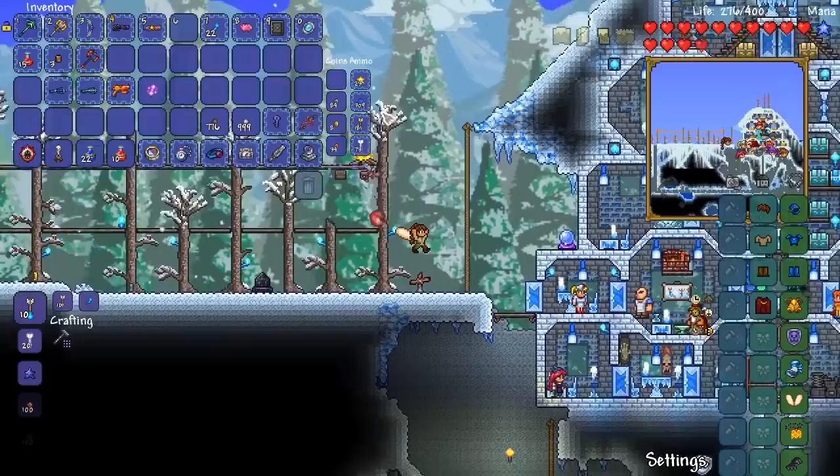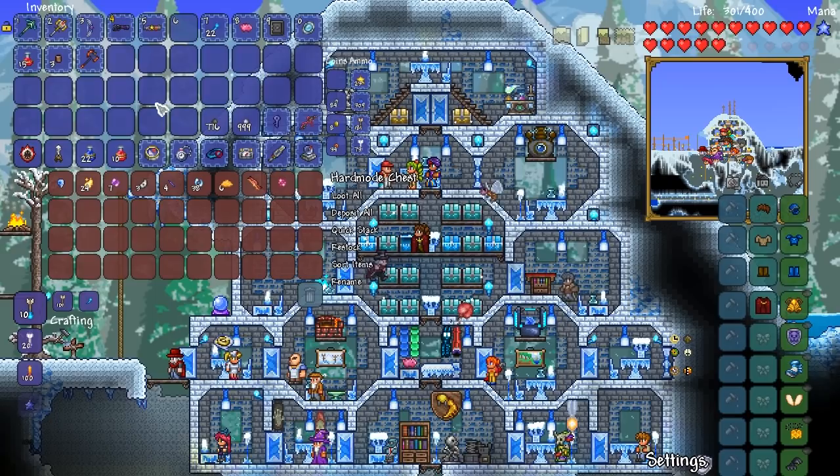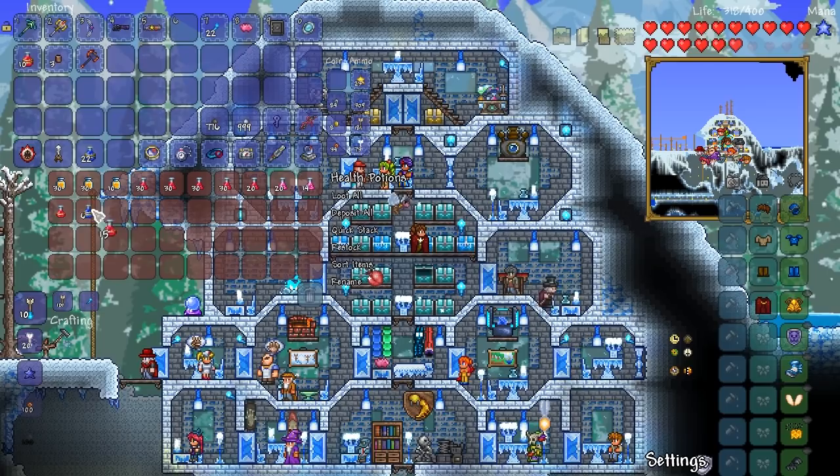I'm going to use the Star Cannon against the Destroyer first and then use some of these other weapons to deal him a whole bunch more damage afterwards. I think that would be a good idea. Mate, I'm so, so hyped about the stuff we managed to obtain today, my friends. Like, I couldn't be more happy if I tried, boys. That's amazing.